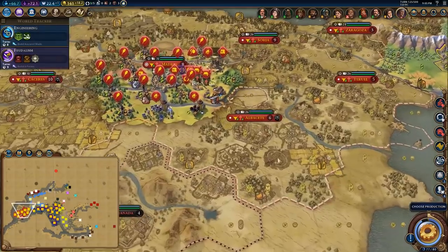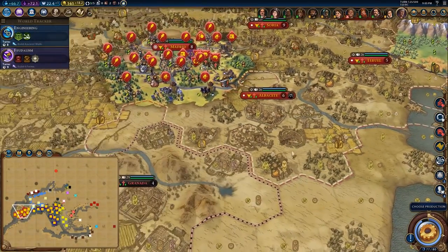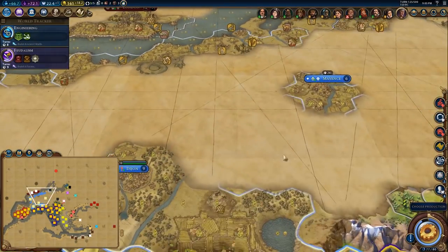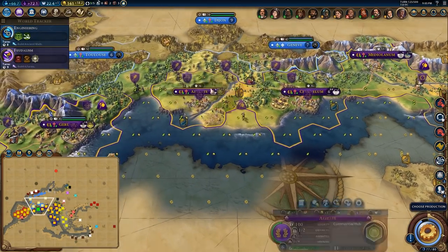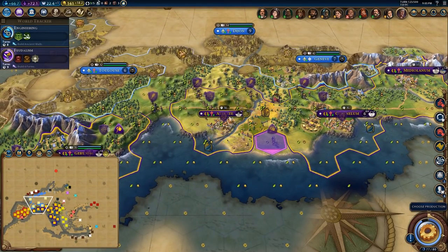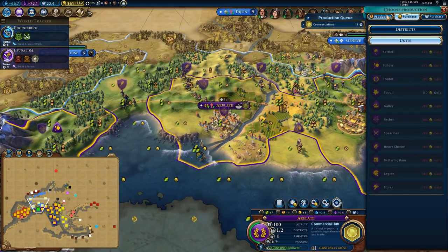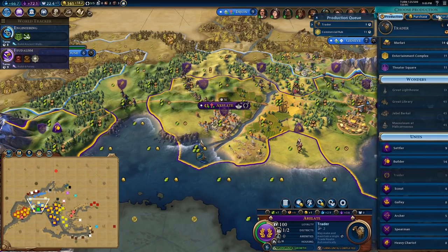I don't see enough of the map. There's the Colosseum — it looks like some other people might be trying to get it. So I'm going to try to secure it, maybe by getting more traders. I'm going to chop out another trader. If I chop that trader out, I'll get it pretty quick.